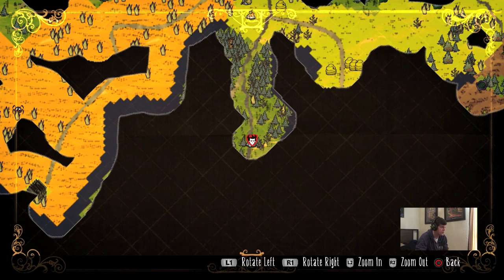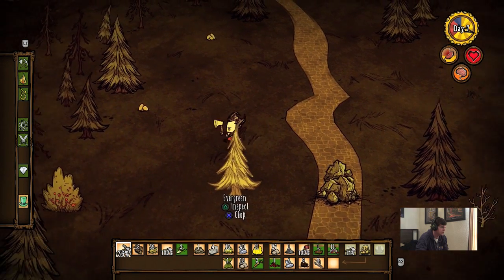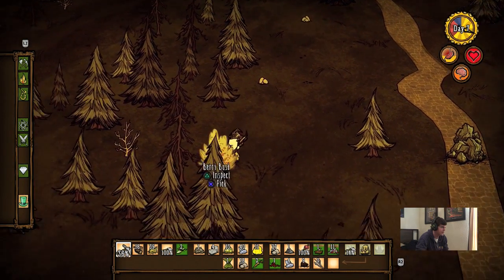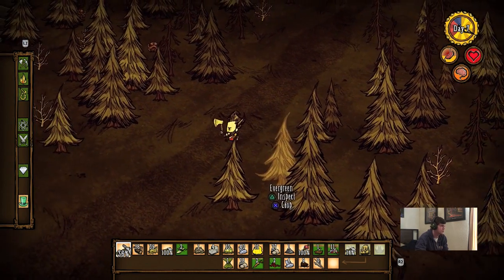There's a plugged sinkhole. We do want to go exploring this world too - we're going to do that at some point. We're going to be making drying racks and farms.